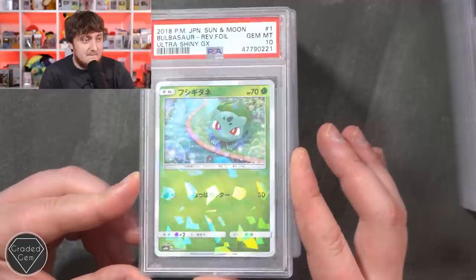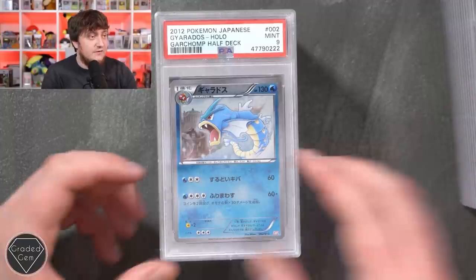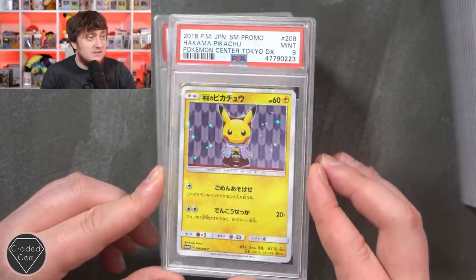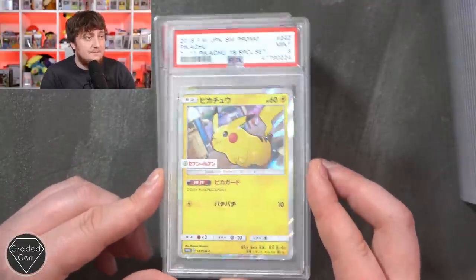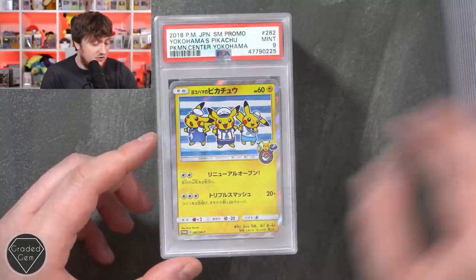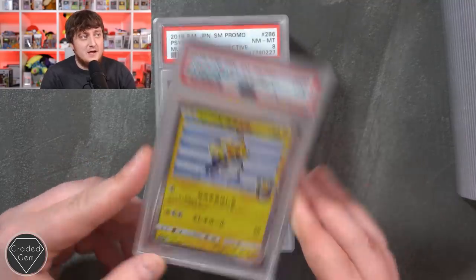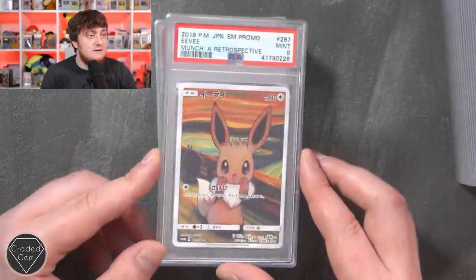They've got this amazing cracked ice reverse effect - that's every single reverse foil from Ultra Shiny. Gyarados Garchomp half deck mint 9. We've got a Pikachu Pokemon Center promo mint 9, Pikachu 7-Eleven mint 9 - obviously Kieran is a big fan of the Pikachu promos. Mint 9 again - a lot of mint 9s on these Japanese promos - then a near mint 8 on the Sideshow Mew, with a mint 9 on Rowlet.